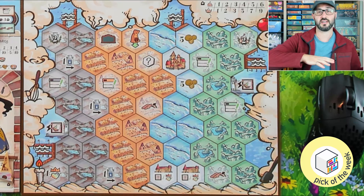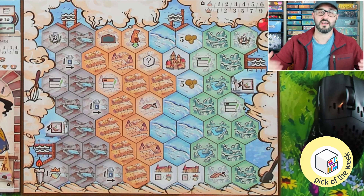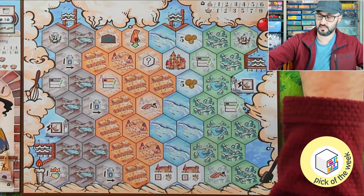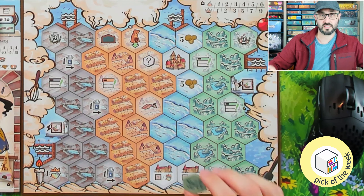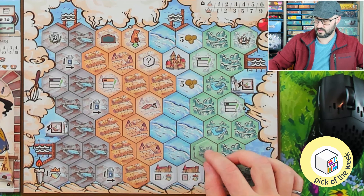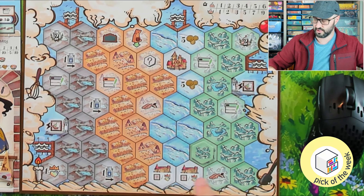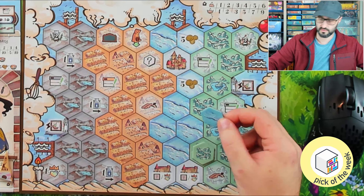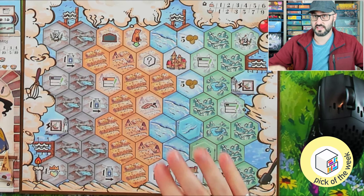The city boards are also double-sided, offering a unique side as well as a side where all players have the same city board, so you do have those options. You can see the different terrain types — you use your actions to gain tokens of those types, and when you place them on your board they have to go on the same terrain type and be adjacent to another tile you already placed or adjacent to the city capitals, of which I have two at the bottom of my board.